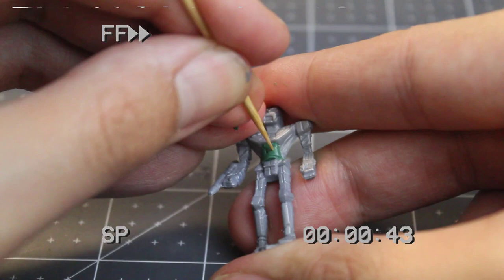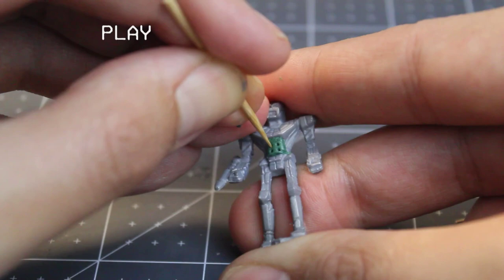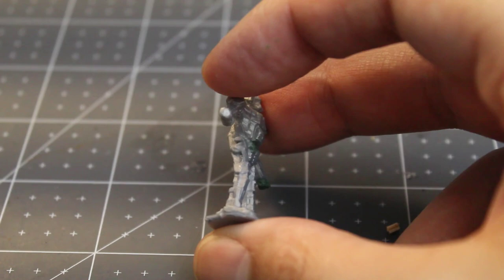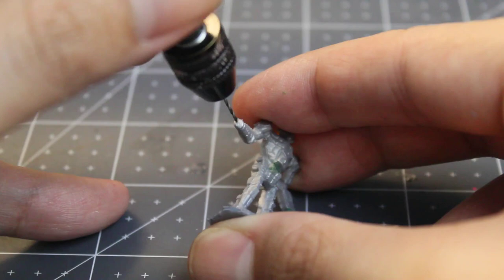And with that, this lump of green stuff has become an SRM-4 launcher. Where this model was before improperly armed, now it's WYSIWYG. And speaking of WYSIWYG, our final modification today will be to drill two holes into the arm of this Clint. I'm using a 0.8mm drill bit here to get tiny holes. And with these tiny holes, I've turned this AC-5 arm into a dual AC-2.